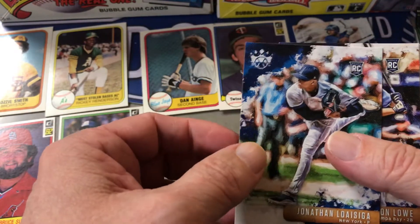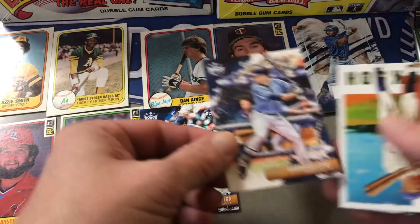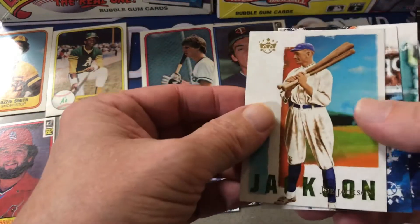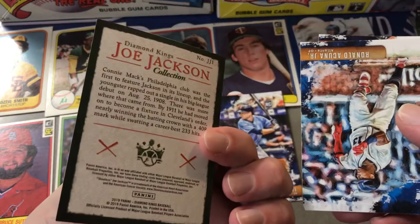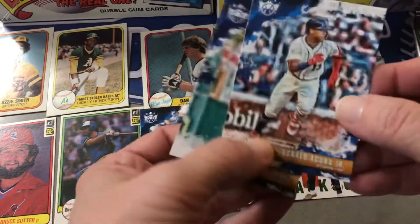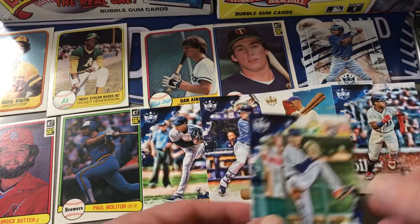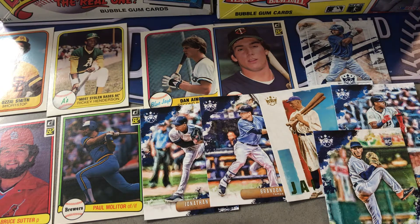Jonathan LaSorga, Brandon Lowe — we'll keep all the rookies out. A Joe Jackson Diamond King collection card, nice. Ronald Acuna, Colonial Perez. So this one was full of goodies.